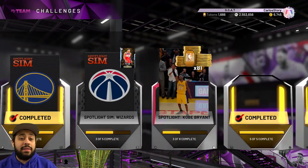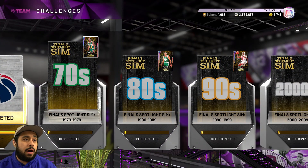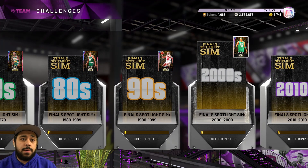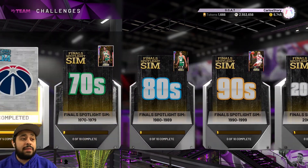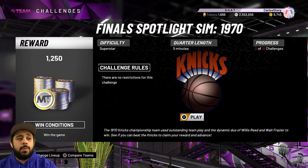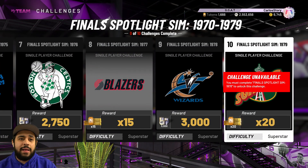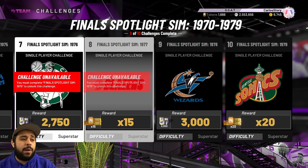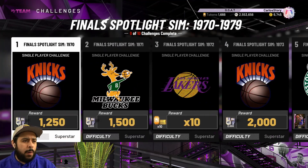For the challenges, you only need 10 players, which are Galaxy Opal players: Magic Johnson, Kevin McHale, Rodman, Paul Pierce — which is interesting, I thought he was going to be the final reward for the prime packs — and Marc Gasol. The best part is it's free and there are no requirements, at least for the first one. It says no restrictions and it is 10 games.